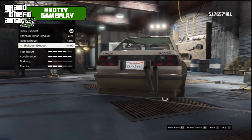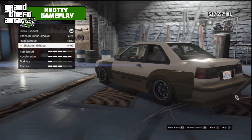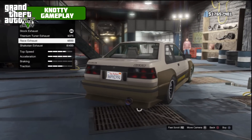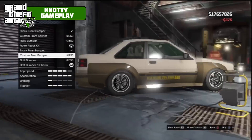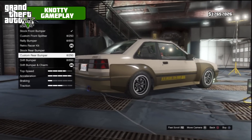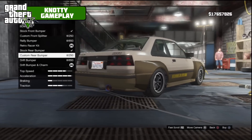For the exhaust we've got Level 4, titanium tuner exhaust, race exhaust, or the stackan exhaust — we're not going to take that because it looks absolutely ridiculous. Anyone who drives around with one of those in real life has got a screw loose. We're going to go back to titanium, and then on the rear bumper we'll go with the custom rear bumper because it looks a little bit better with the exhaust being the lowest part.